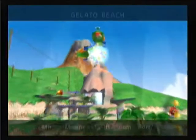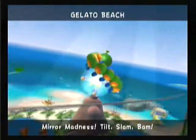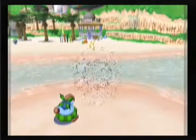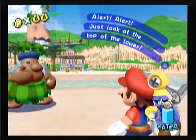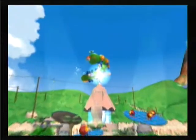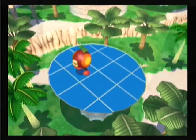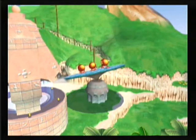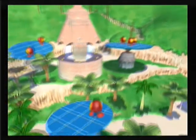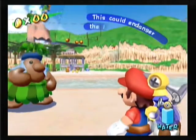Which is Mirror Madness! Tilt, Slam, Bam! Just look at the top of the tower - we saw this already in the opening, I don't want to see it again. Calipito has a snap. Oh look, a blue coin! And there's crackers on the mirrors.